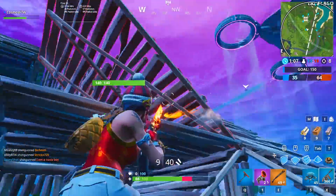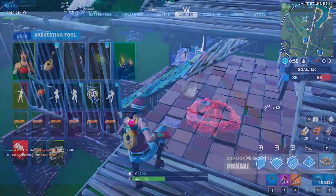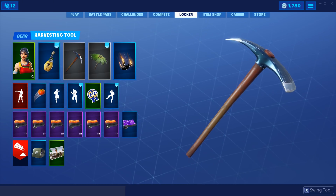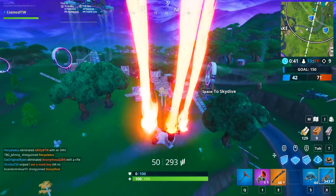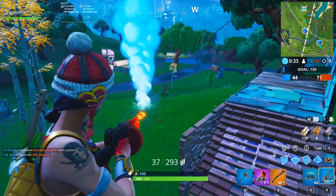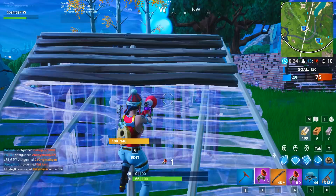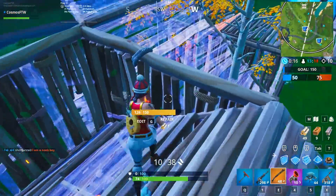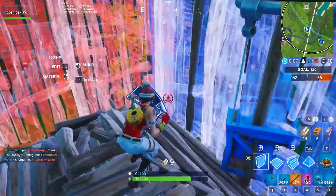We're getting to the business end of the list now, and in the number four spot we have the default pickaxe. If you're using the default pickaxe, you're going to be good at the game. Everyone has a skin by now, basically everyone should own another pickaxe, so if you're using the default you're trolling. No one uses the default pickaxe without trolling. When people are trolling, they try to catch opponents by surprise and just be an absolute beast. The second I see someone using this pickaxe, I get absolutely destroyed.